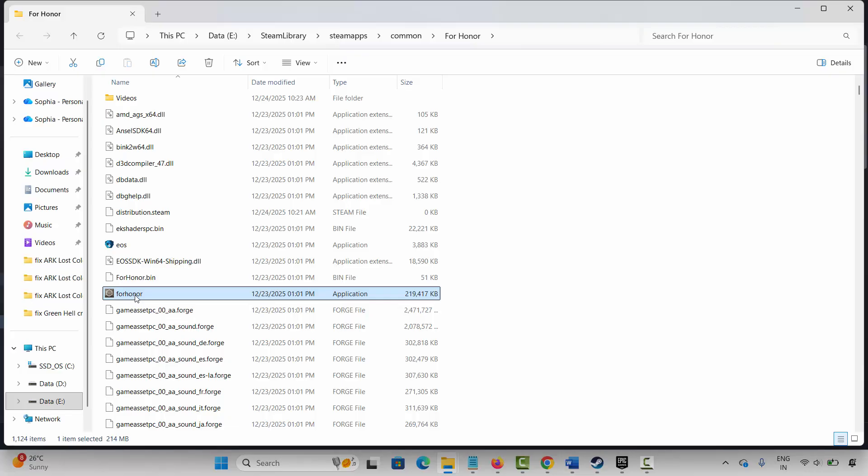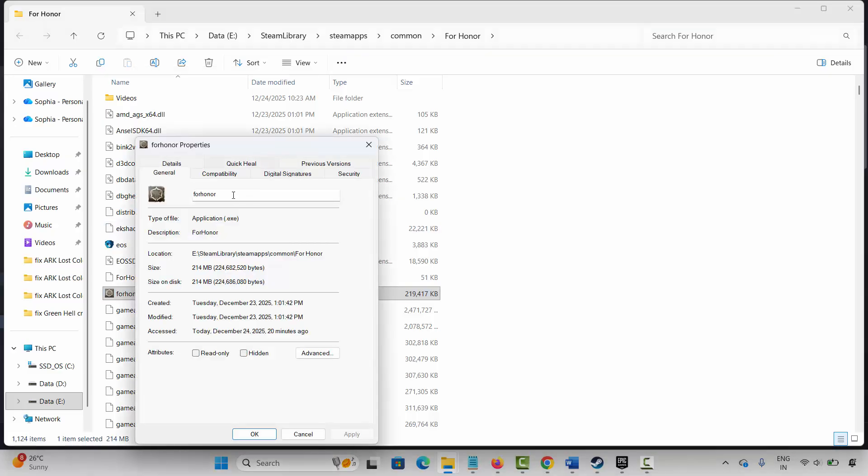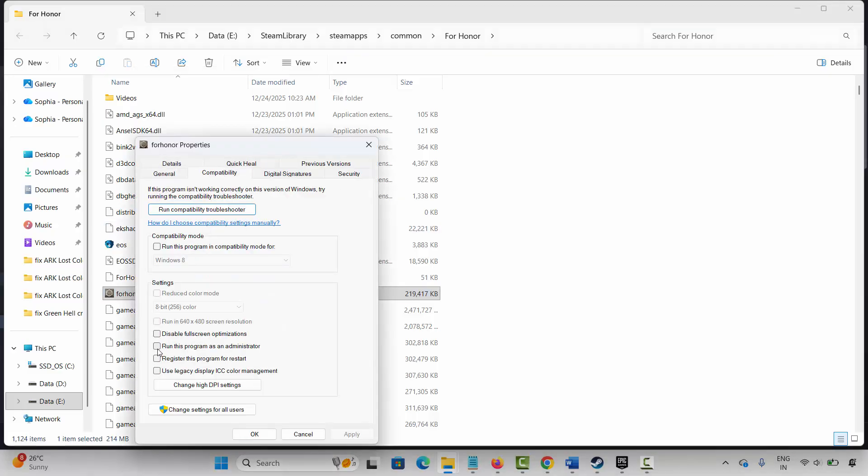If it's not opening, run the game as administrator. Right-click on the game application, select Properties, and click on Compatibility. Select Run this program as an administrator, click Apply and OK, then launch the game and check. If the issue still occurs, select Run this program in compatibility mode and choose Windows 8 or Windows 7. Click Apply and OK and try to play the game. If not working, select Disable Full Screen Optimizations, click Apply and OK, and launch the game. If still not working, uncheck all of these options, click Apply and OK, and launch the game.